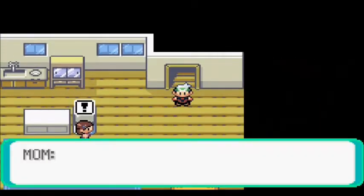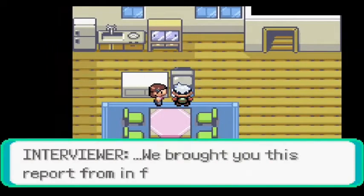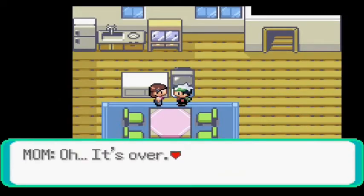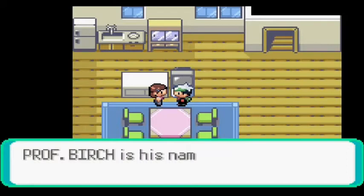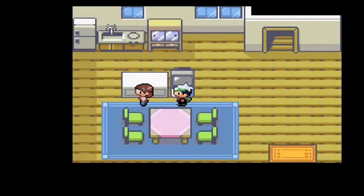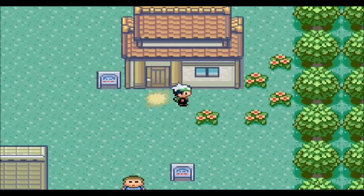I go downstairs and Mom is watching TV. 'Come quickly! It's the Petalburg Gym — your dad might be on!' And there he is, in front of the Petalburg Gym. My dad's a gym leader — that's pretty sick. Anyway, Professor Birch lives right next door apparently — he's a friend of Dad's. I should go over and introduce myself to this mysterious neighbor. Let's go inside Professor Birch's house.